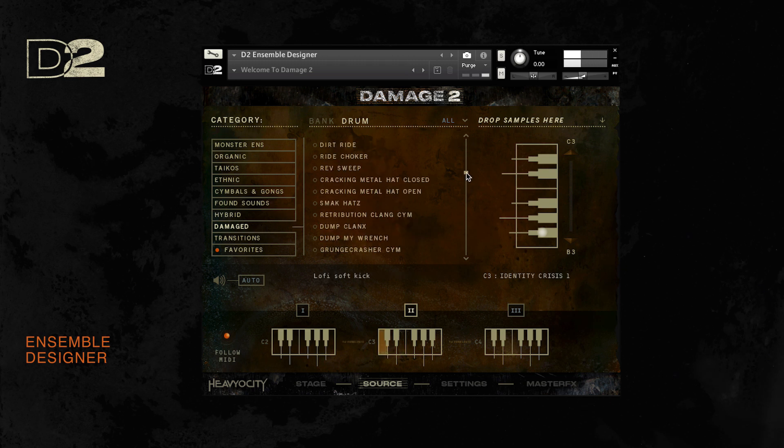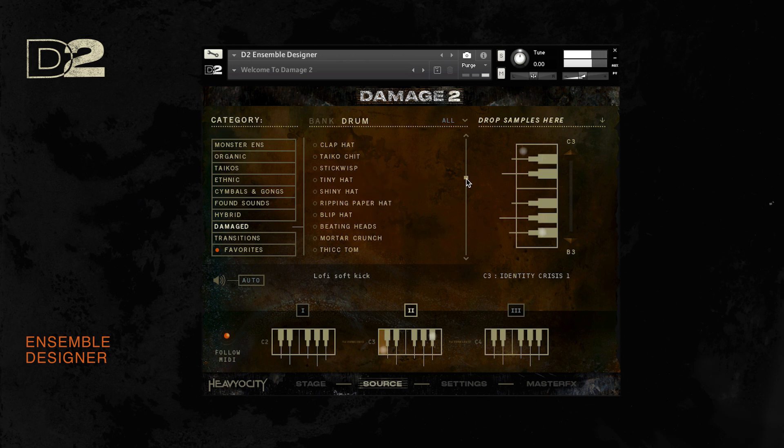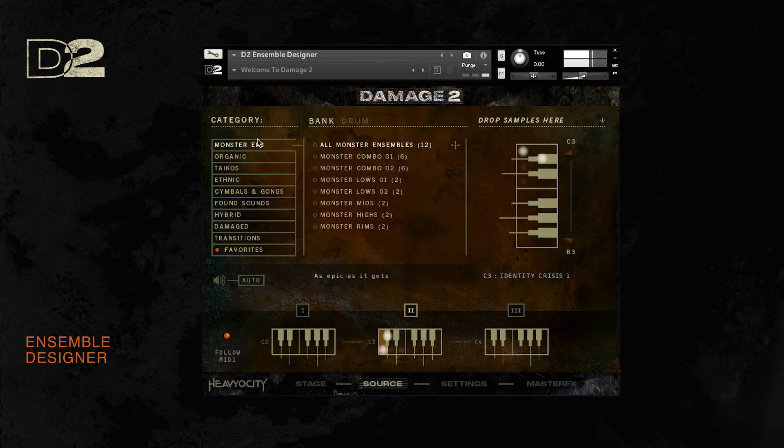Within these categories, you'll find a myriad of hybrid snares, aggressive kicks, junkyard hits, booming subs, cinematic transitions, and many more creatively mangled percussion elements. All of the sources are also available for quick loading in the form of banks, featuring a curated assortment of the sounds of Damage 2, mapped across one octave.